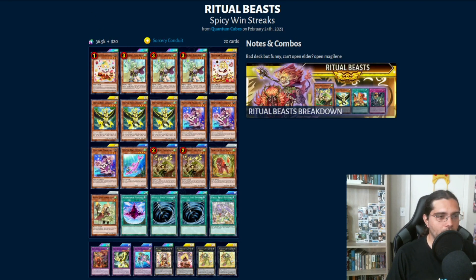I will link all these deck lists in the description. If I do forget, just mention it in the comments and I'll go ahead and do so afterwards. Next up, we have a mashup of two of my favorite decks of all time — Madolches and Ritual Beasts. These are two decks I spent more time playing in the TCG than almost any other deck in Yu-Gi-Oh!, and to see them mixed together in a deck that's actually somewhat viable is pretty cool.